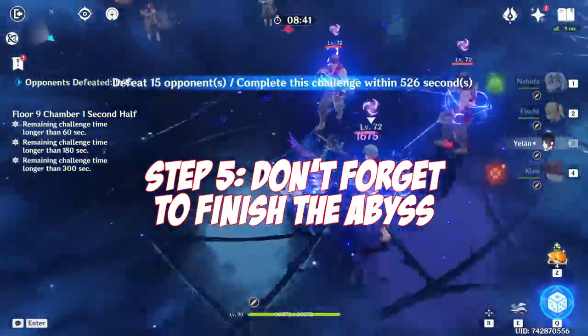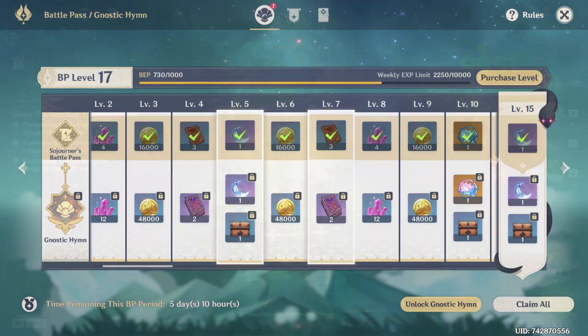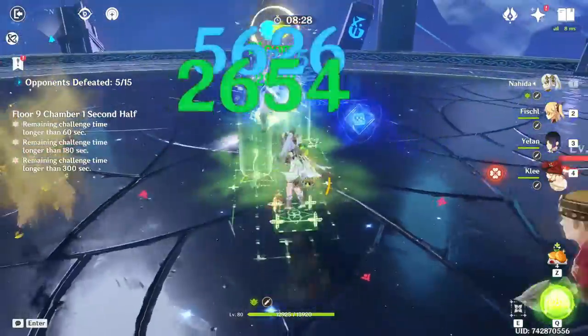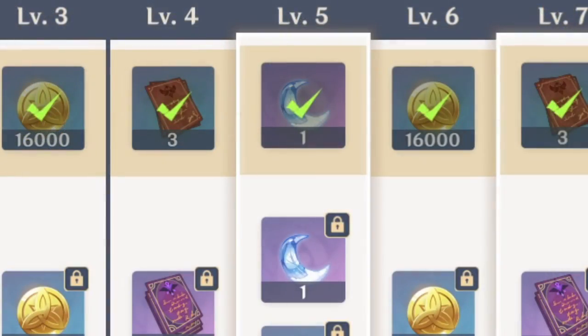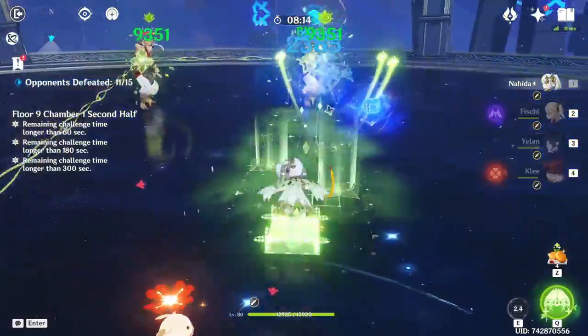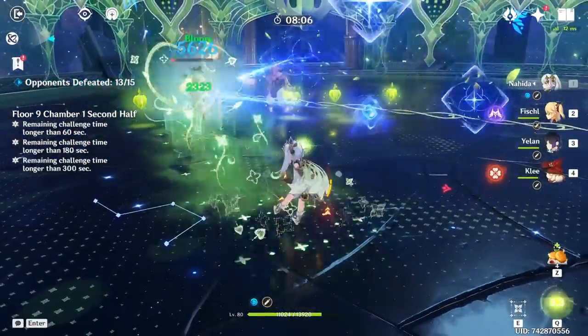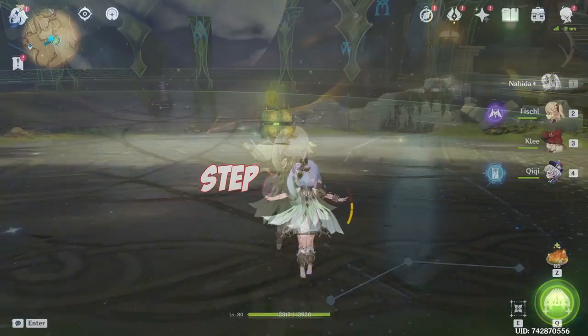Both the Spiral Abyss and the Battle Pass will reset very soon, so use this chance and do as much of them as you still can before the new version hits. You can still get the Battle Pass quite far even if you haven't started yet — events give a lot of progress and at the bare minimum you should be able to get roughly 20 levels. Don't do the task that tells you to do 50 resin runs though — that's counter-intuitive to preparing. This will also give you fragile resin even without paying for the Battle Pass. The Spiral Abyss, even if you can't finish it fully, will still give you a few extra primogems, so just try and get as far as you can without pushing yourself too hard.